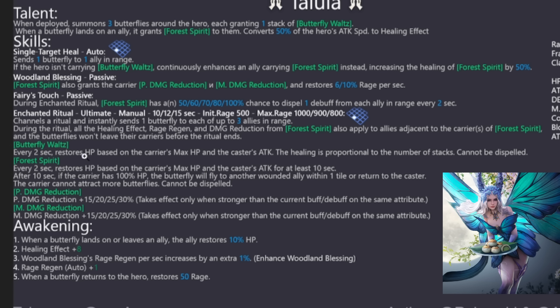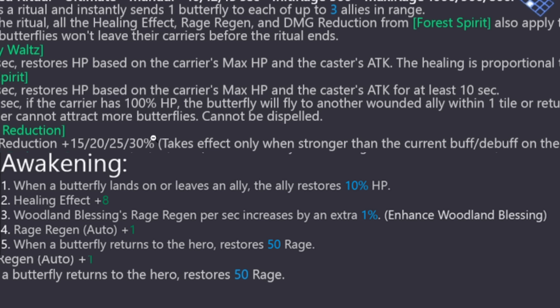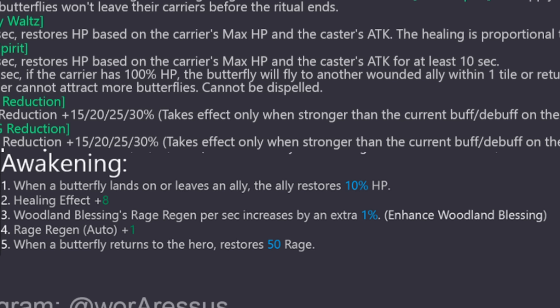The 30% physical and magic damage reduction is insanely strong, but you can only have one effect on the field — since this is the strongest, it will default. For awakenings: A1 — when a butterfly lands on or leaves an ally, that ally restores 10% more HP. More healing is always good for a healer and support.